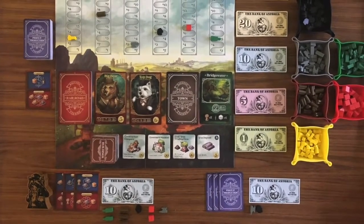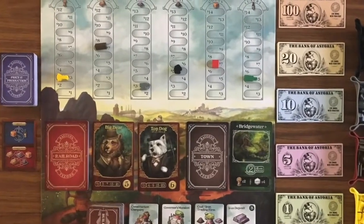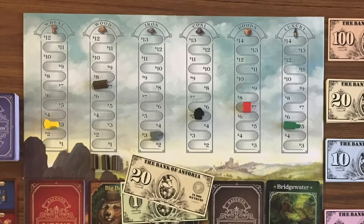A second action you can take on your turn is to sell a commodity. You'll probably want to do this when one of the commodity prices is high or if you just need to get rid of some commodities. You'll return that number of commodities to the supply and gain the money earned for selling them — multiplying the number you sell by the price on the board. Then the price of that commodity will drop by the number of units you just sold.